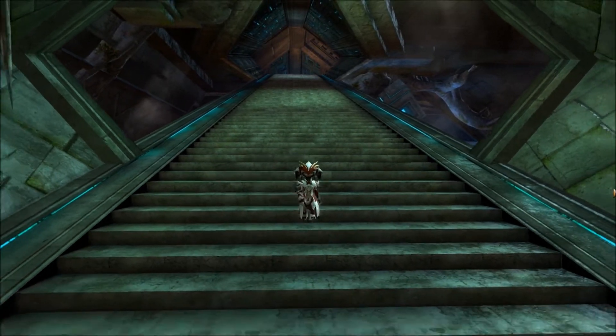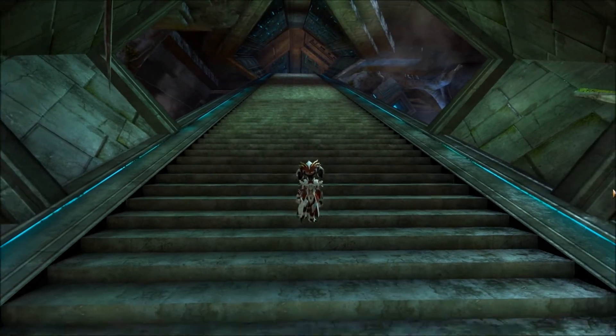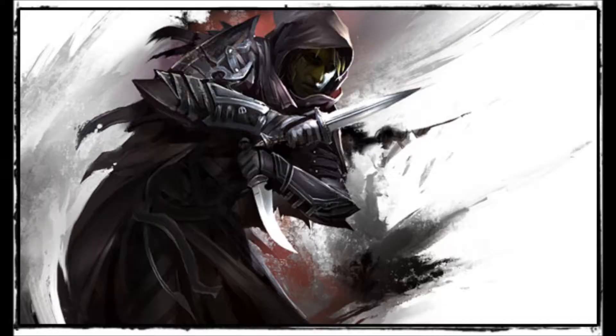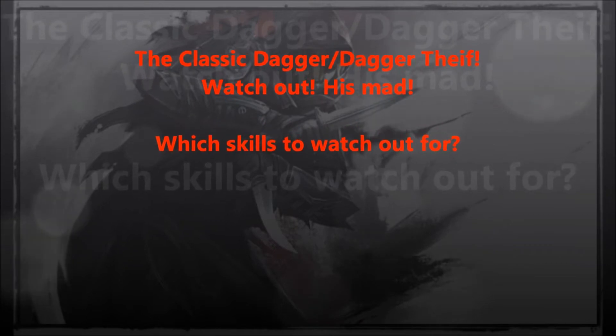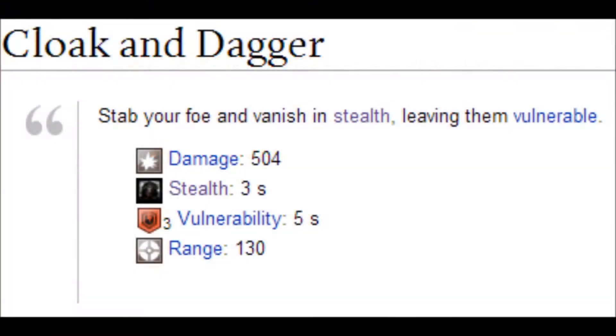I'll go through some of the skills. The first encounter is going to be the Dagger Dagger Thief Full Burst — it's the stealth backstab combo. Let's have a look at some of the skills. We got the Cloak and Dagger: it's a stab that will grant them stealth when they use it, and it's a core ability in many of their builds.